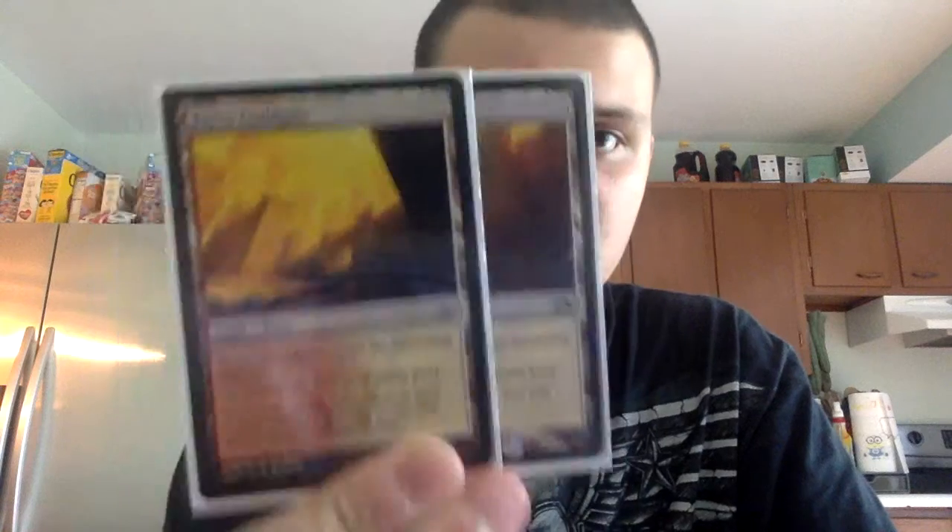We'll start with the lands. I have two of the Boros Guildgates — they enter the battlefield tapped and add a red and a white mana to your pool. I have ten basic Plains and ten Mountains.